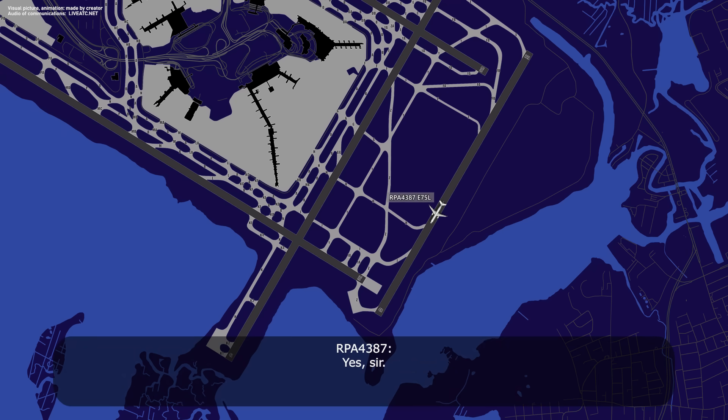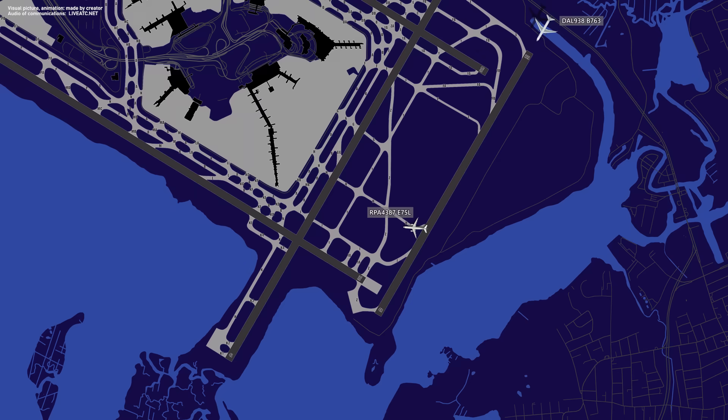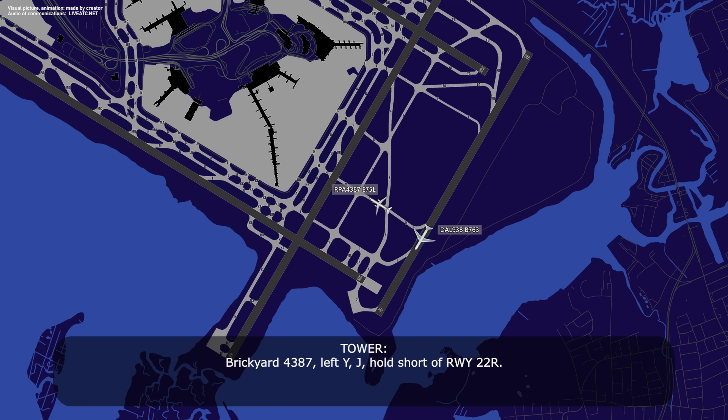Brickyard 4387, exit Hotel, hold short at Yankee. Hotel, hold short at Yankee, Brickyard 4387. Brickyard 4387, left to Yankee, Juliet, hold short runway 22 right. Hold short runway 22 right, Brickyard 4387. Delta 938 heavy, exit Juliet, hold short at Yankee. Juliet, short Yankee — thanks for the help, Delta 938.